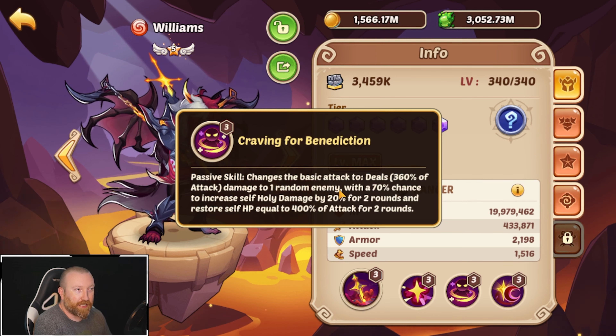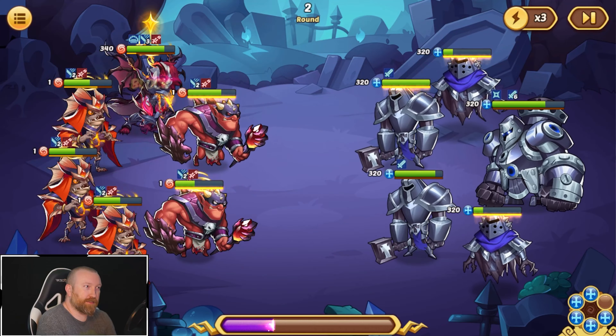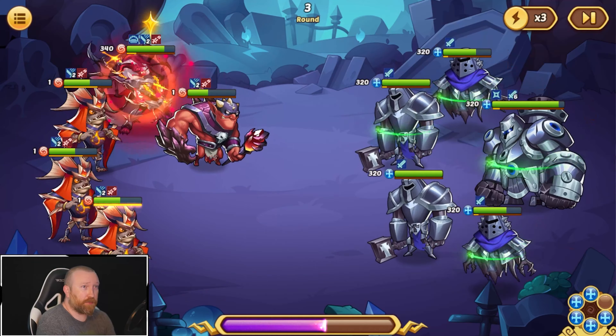The basic heal is RNG! I was actually on MK's stream last night and he brought this up — Craving for Benediction changes the base attack to deal damage to one enemy with a 70% chance to increase self holy damage for two rounds AND restore self HP for two rounds. That 70% applies to the heal too, because of the comma they put there. It basically says all of this is a 70% chance. That's why he's actually not getting the healing we originally thought he would, which really is not great at all.